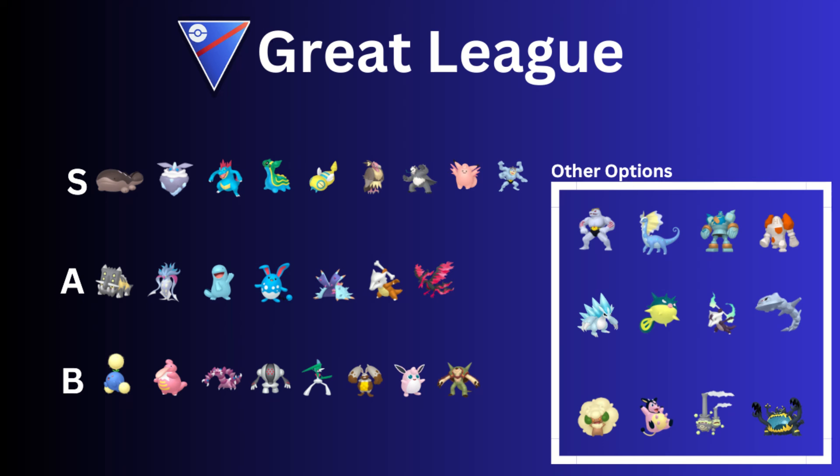We're in the Open Great League for this guide, so let's dive right into it. For the S-Rank, we have Cloudsire. Cloudsire is an absolutely fantastic Pokémon. You want Poison Sting and Earthquake, and then you can run it with Sludge Bomb or you can run it with Earthquake. Both moves are good — it really depends on what moves you want for your Cloudsire and the rest of your team.